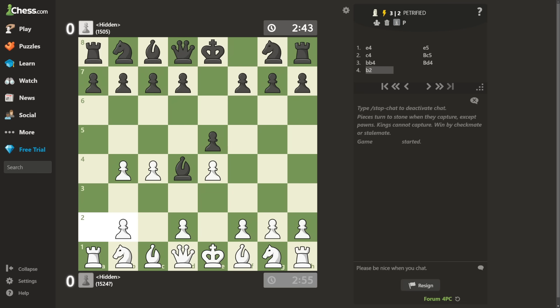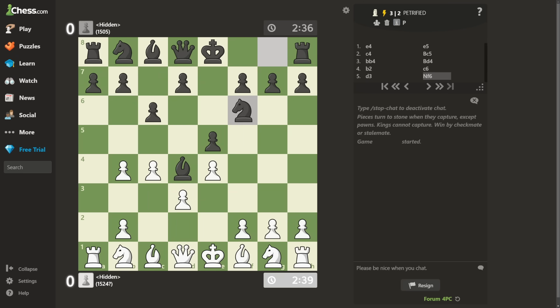He is so shocked that he cannot make a move anymore. d3, solidifying my center. Knight f6. He's putting pressure on my well-defended e-pawn, therefore I'm not defending it anymore.